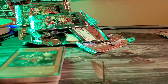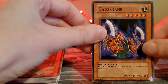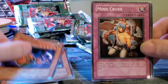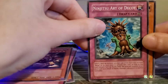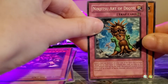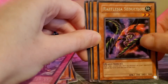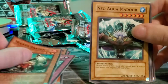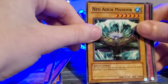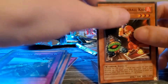Alright, last pack of Soul of the Duelists — very cool. Hihane, very cool old school card — I love these old school cards strictly for the nostalgia. New Nindu, Art of the Decoy — last card, something good please! We got a Refelfia — Refelfia's Seduction, I'll call it Refelfia. New Aqua Madoor — very cool, I remember Aqua Madoor. Absolute End, and lastly we got Ultimate Baseball Kid.